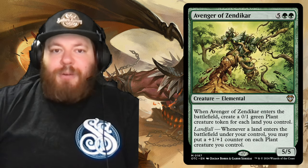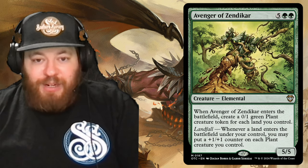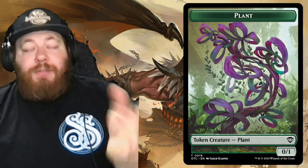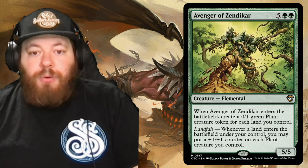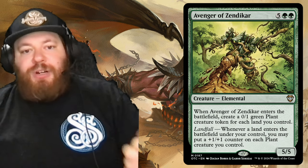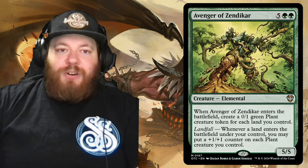Avenger of Zendikar is probably tied for first or second as far as landfall being bonkers, alongside Scute Swarm. It's five and two green — a big elemental. Whenever it enters the battlefield, create a 0/1 green plant creature token for each land you control. Then the landfall side: whenever a land enters the battlefield under your control, you may put a +1/+1 counter on each plant creature you control. So with multiple landfall triggers, those plants go from 0/1s to 5/6s really quick and you can overrun the board.